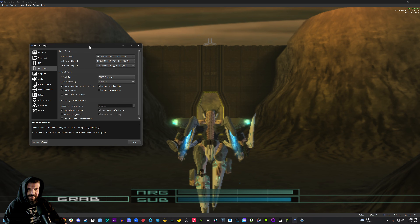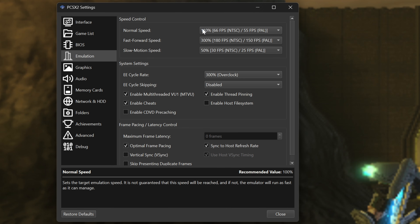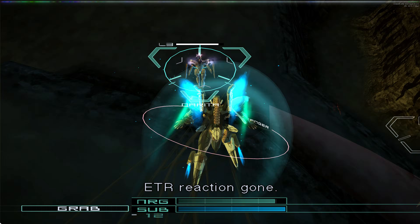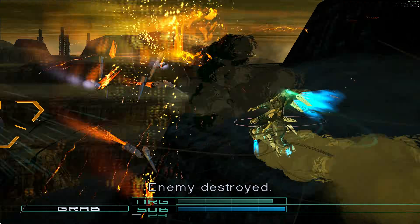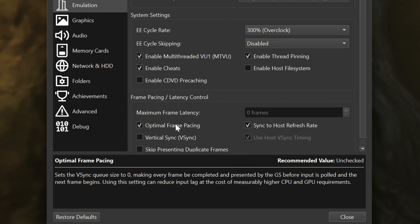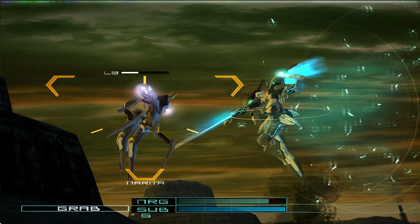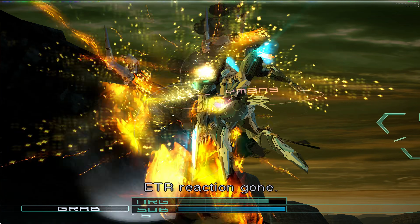Go to Settings, Emulation, and under EE Cycle Rate, set it to 300% overclock. I set my normal speed to 110% — it makes the game stay slightly above 60fps, doesn't really mess up the audio, and helps you deal with a little bit of slowdown. Also, with 300% overclock on EE Cycle Rate, enable optimal frame pacing, sync to host refresh rate, and if you don't have G-Sync, check vertical sync. This should get you the smoothest frame rate possible, but as mentioned previously, you will still have a little bit of slowdown.